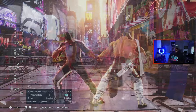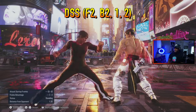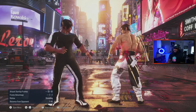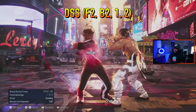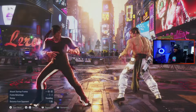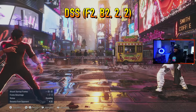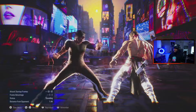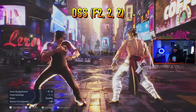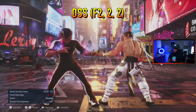Now let's go into the chain attacks. The chain attacks or combo strings in DSS are: 4,2,b+2,1,2 — that ends in a mid, but if they duck it's a nice setup for a while standing. Then we have 4,2,b+2,2, which is slightly delayed and ends in his backwards elbow. And then 4,2,b+2,2,2 and 4,2,2,2.